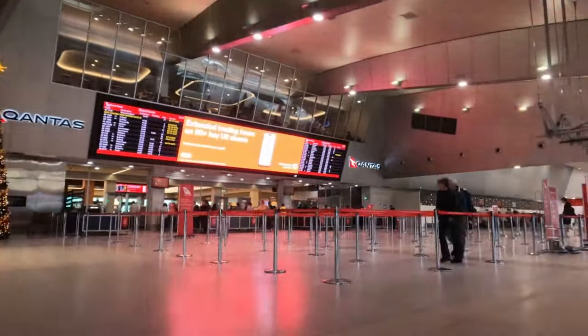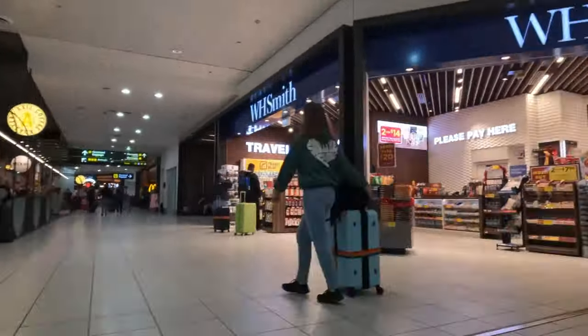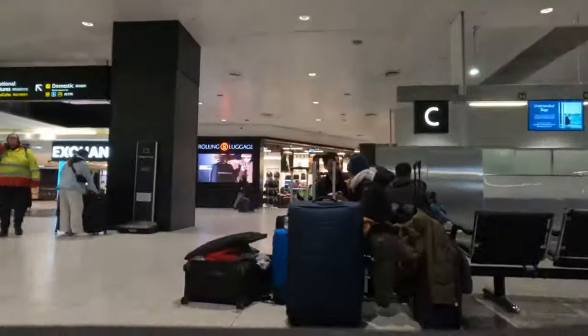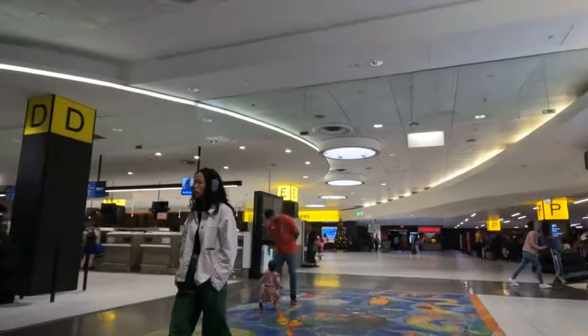My check-in desk today was P, and if I went any further I'd be in Terminal 3. Check-in desk P was at the opposite corner of the terminal — I walked past WH Smiths, through the overspill for another check-in desk where they thought I was trying to cut the line, past desk D, and finally found desk P. Unfortunately they were checking in a Fiji flight at that moment so I had to wait a little while longer.